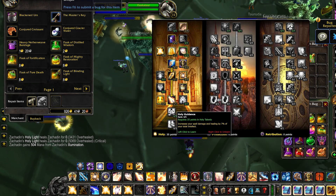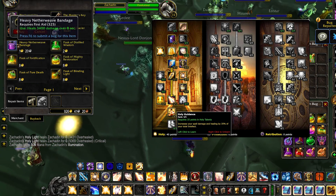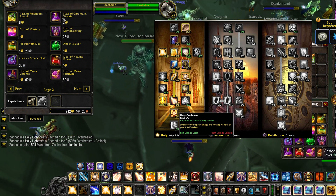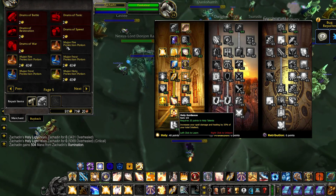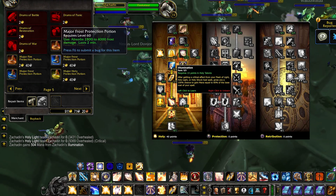Holy Guidance really pulls the spec altogether — it increases your spell damage and healing by 35% of your total Intellect. Like every other healer, Intellect gives us out of combat mana regeneration, mana, and spell critical strike. But for Paladins, it has the additional benefit of giving us bonus spell damage and healing, as well as increased mana per 5 during combat through Illumination.